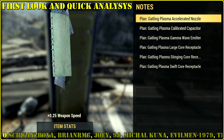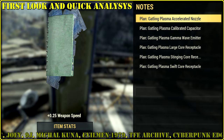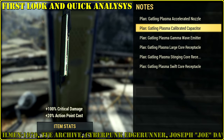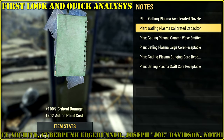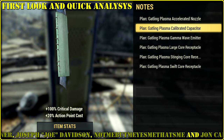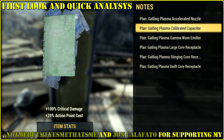The first mod gives 25% faster fire rate, which is already epic. The next one, Calibrated Capacitor: plus 100% crit damage and plus 20% action point cost. I thought that Accelerated Nozzle and Calibrated Capacitor are in the same group, but nope — you can have both.